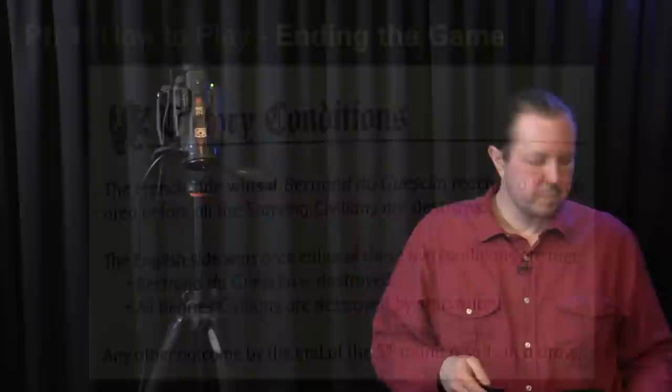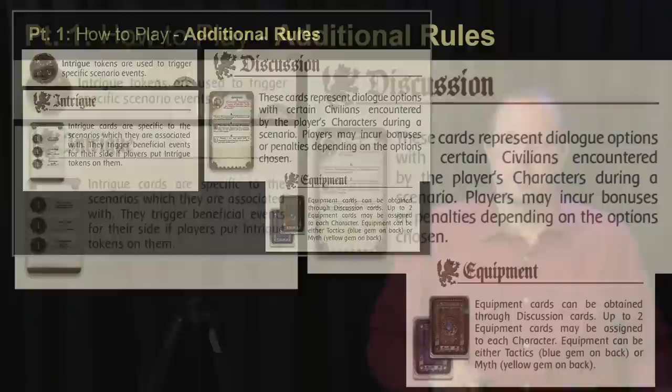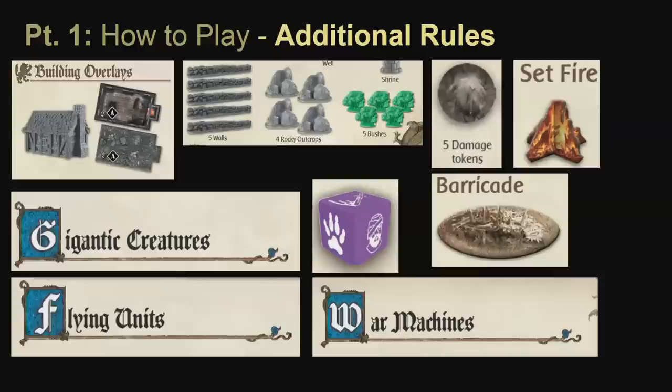Those are the most important rules to play the introductory scenario. There are additional rules used in other scenarios that I'll briefly mention: you can acquire intrigue tokens by talking to civilians, and these tokens can be spent for special benefits. There is an errata in the rulebook — you receive one intrigue token when you have a discussion with a civilian no matter what, then can acquire additional tokens depending on how the discussion goes. Other rules include larger buildings, walls, rocks, bushes, damage tokens, setting fires, barricades that block movement, gigantic creatures with a special gigantic die, flying units, and war machines.